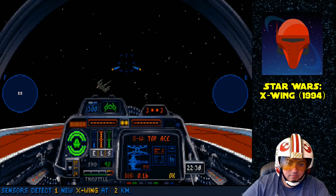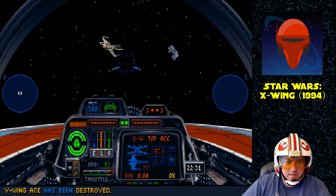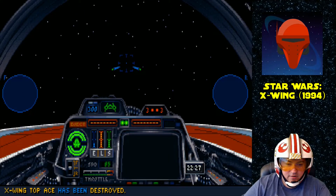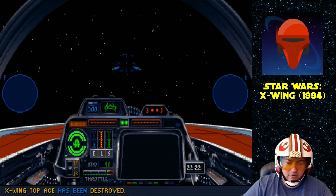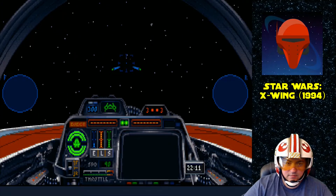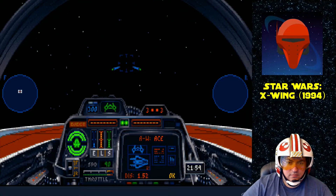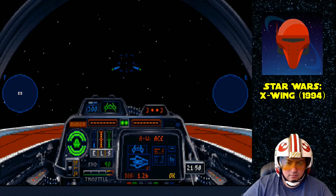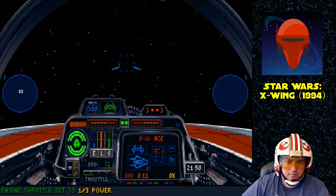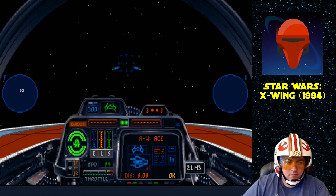Y-Wing Ace. A-Wing veteran was destroyed, so it should just be this Y-Wing and one more A-Wing. X-Wing top Ace — alright, I lied, there's a whole other wave. This has to be the last one then. Play chicken with this X-Wing and then get behind him. X-Wings aren't that hard to take out, they're pretty big targets. A-Wing top Ace is gonna be a pain in the butt.